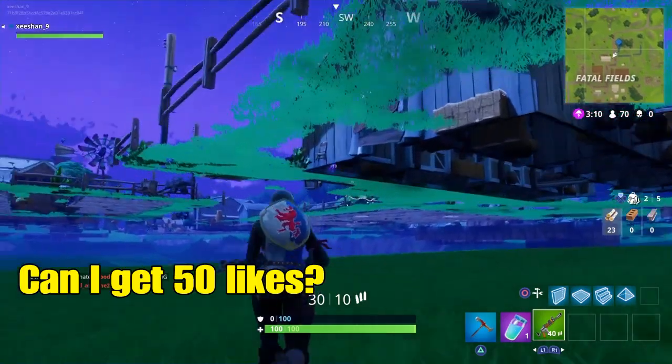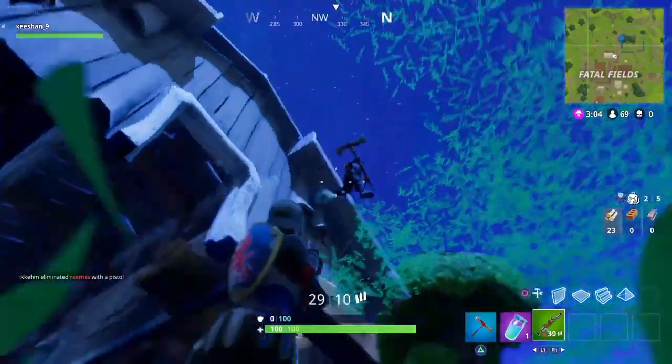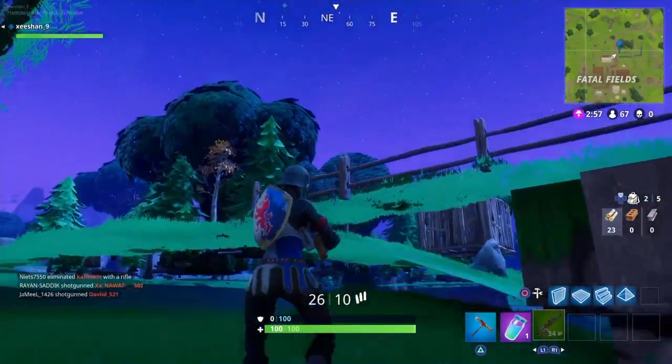From here you will be completely invincible and invisible. You can shoot anyone you want, you can do anything you want. You can see it's a really really big glitch — it's covering almost 30 to 40 percent of the map around Fatal Falls and the area around it. If you guys don't get it the first time, I'm gonna show you one more time how to do it. It's really really simple.